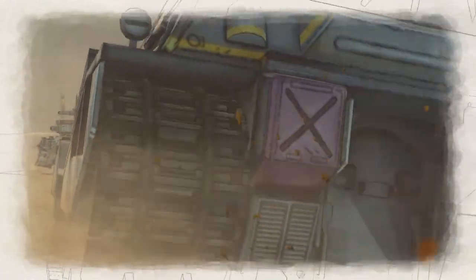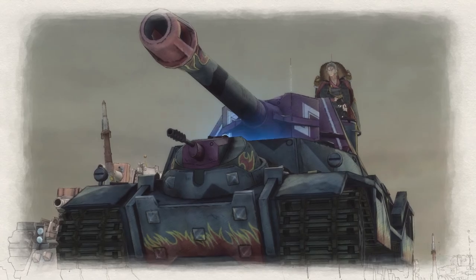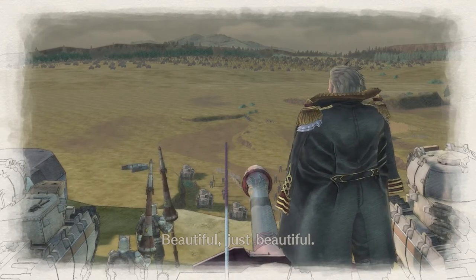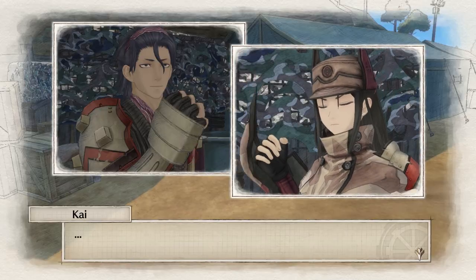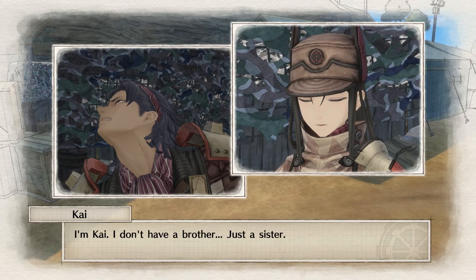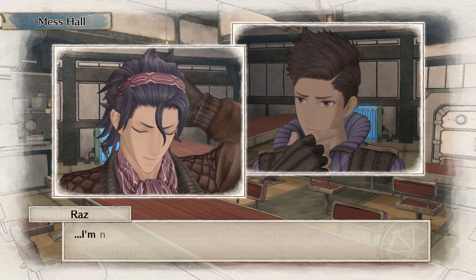One of the most unique things about Valkyria Chronicles is its art direction and sound. I played the PC remaster of the original and although it's 10 years old, it still holds the same charm — and Valkyria Chronicles 4 is exactly the same. The hand-drawn art style gives the game so much character. It's a joy just watching it. The graphics are not particularly groundbreaking, but the game looks and feels like you're playing a living, moving storybook. One minor thing I disliked is the overuse of talking heads for dialogue and character interaction. I just wish there were more cutscenes — I would have much preferred full-on cutscenes over talking heads.